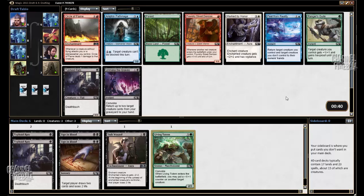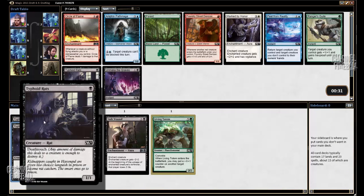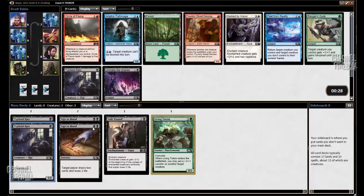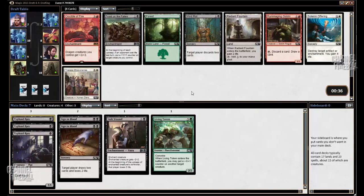Typhoid Rats does get worse in multiples. With a lot of cheap Rats or removal spells and card advantage I can see being on the draw with this deck, but on the other hand, Sign in Blood is terrible on the draw unless you have a one-drop. There's an Unmake the Graves, but I'm still just going to take a Typhoid Rats. It's not great and I definitely don't want a fourth. Aetherspouts Path Mage is another possibility that Blue is open, but we're not there yet.